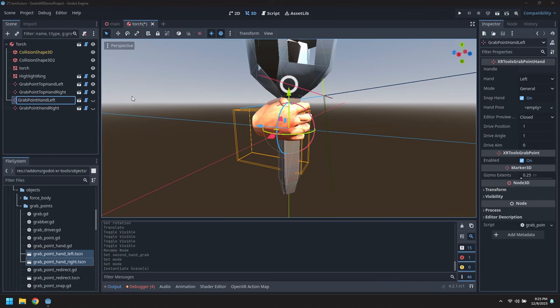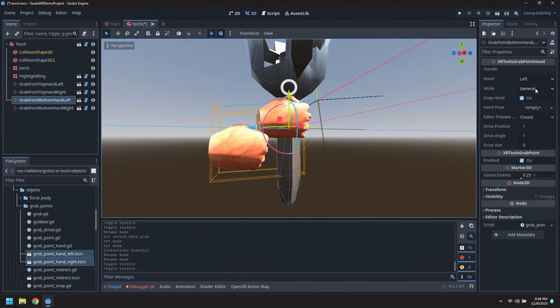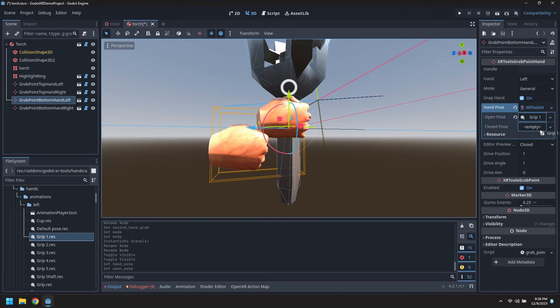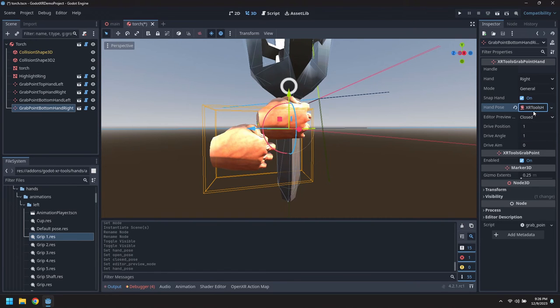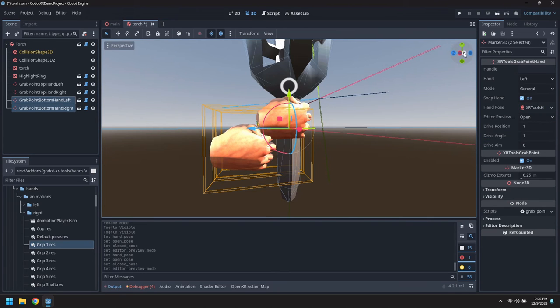Call these bottom grab. These want to use the same hand poses - grip one. Same thing in the right hand. And let's try and position both of these at the same time.